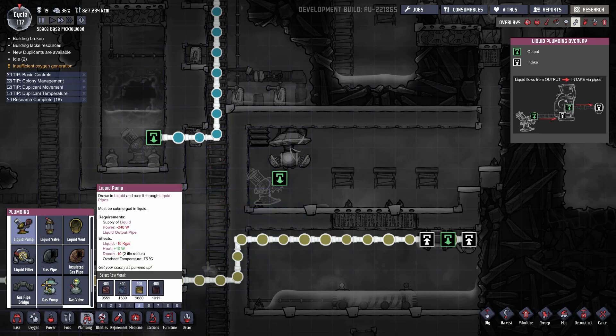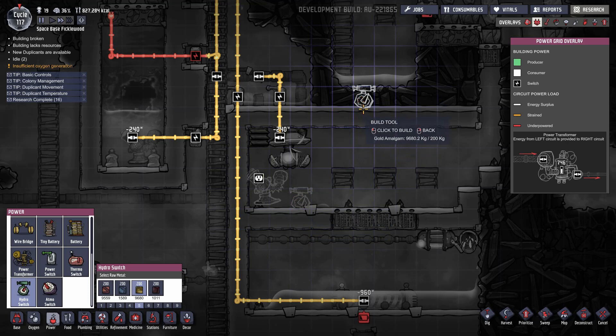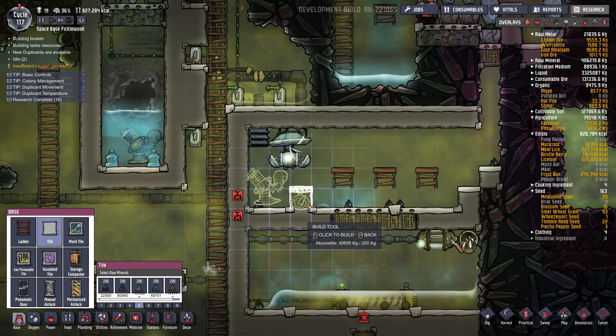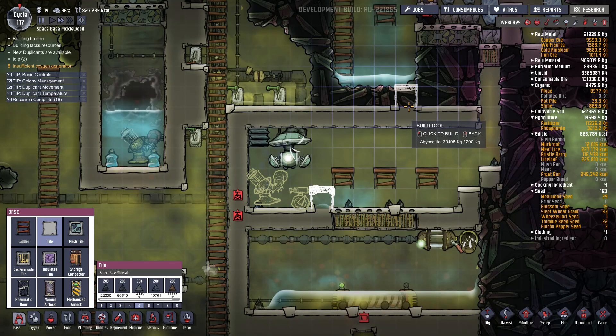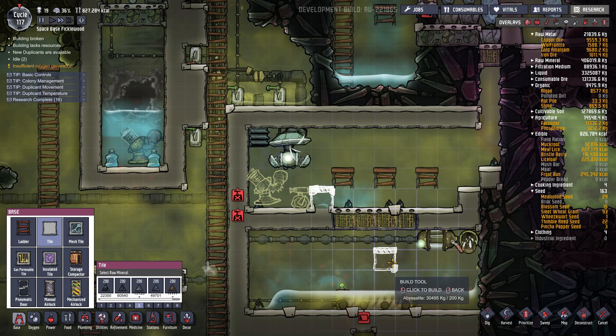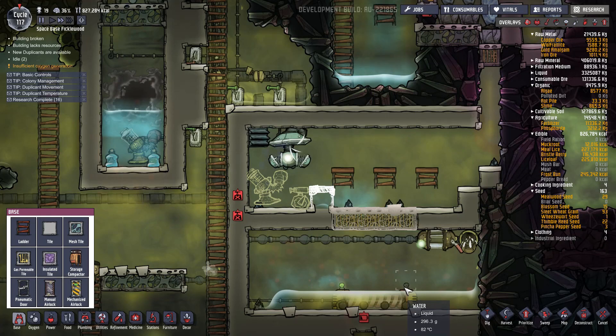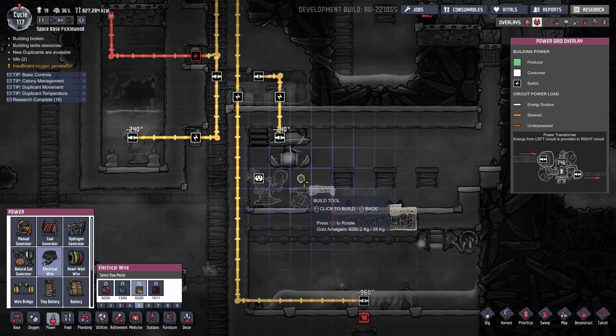We're also going to put the power line on a hydro switch, so this thing's only going to turn on when there's enough water sitting here. We need a way to get the water up and over — otherwise the water is just going to spill back down. We'll make these out of mesh tiles. And we'll want to turn this gas pump off, mainly because we don't want it sucking up the steam, because that's going to cause a problem.